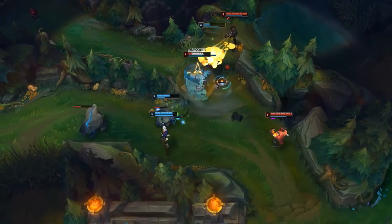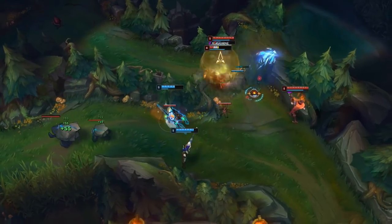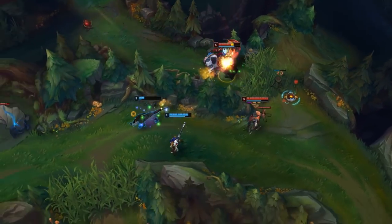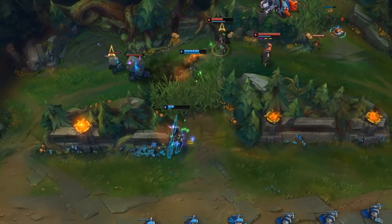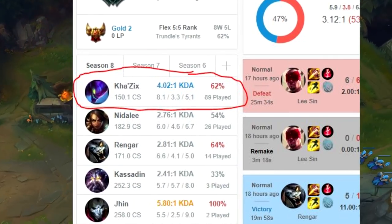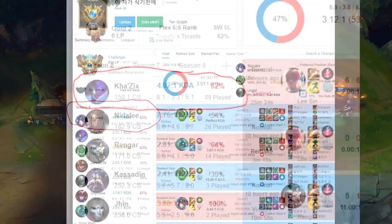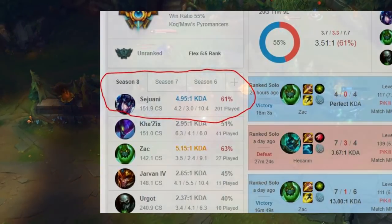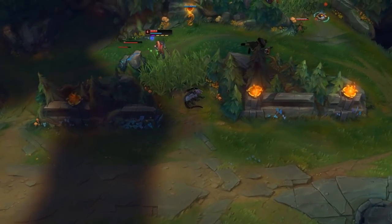We can only do so much at a given time, and you can't do both of these things at once. Arguably, the most important one out of the two jungle concepts is the fundamentals of how to jungle. This is why one tricks can climb so efficiently. Rather than spending their time and effort learning the champion, they've already sussed that part of the process. They can spend 100% of their focus and efforts on improving their jungle fundamentals.